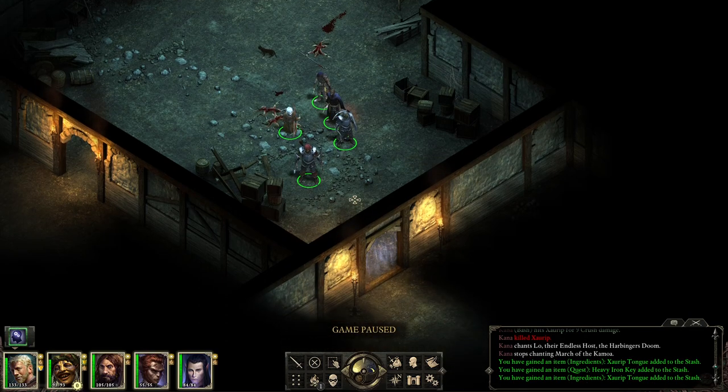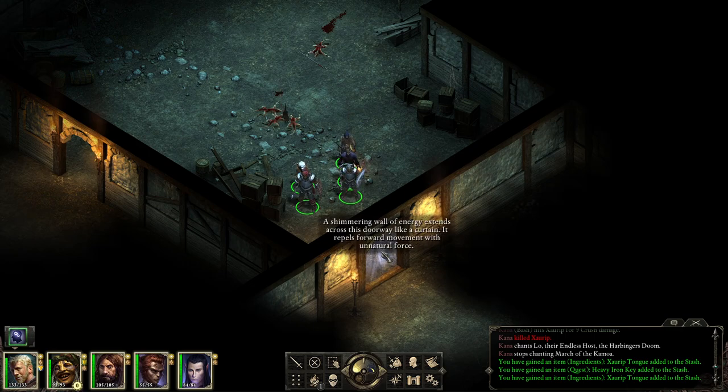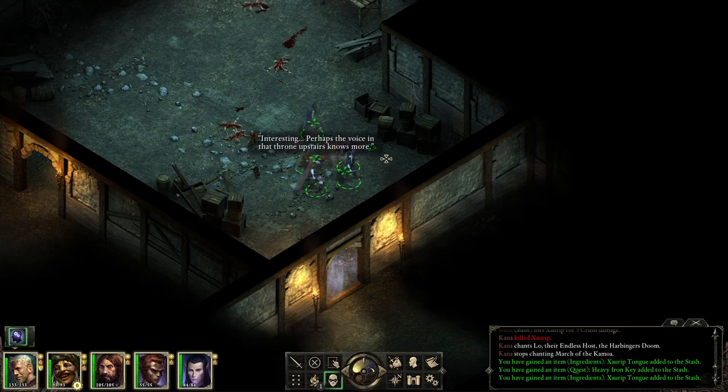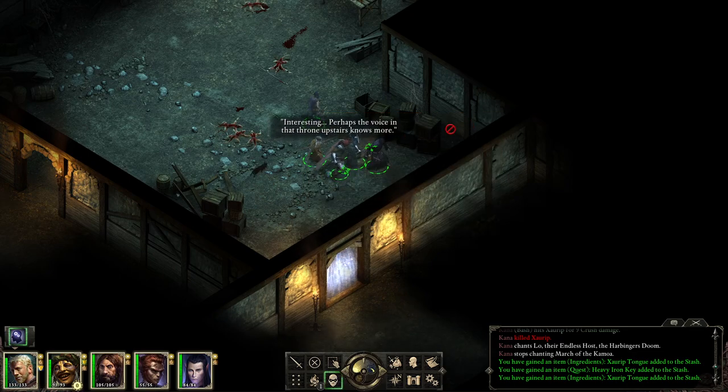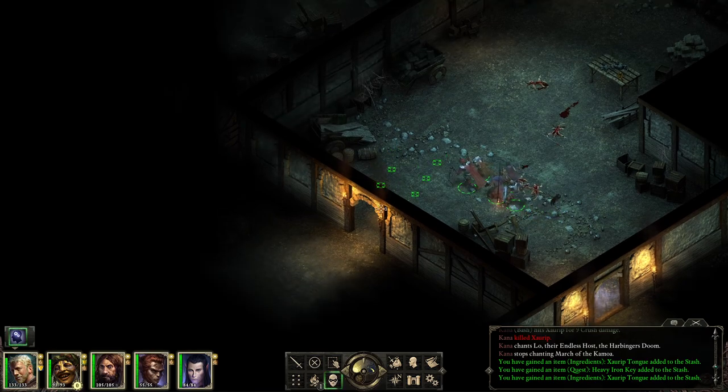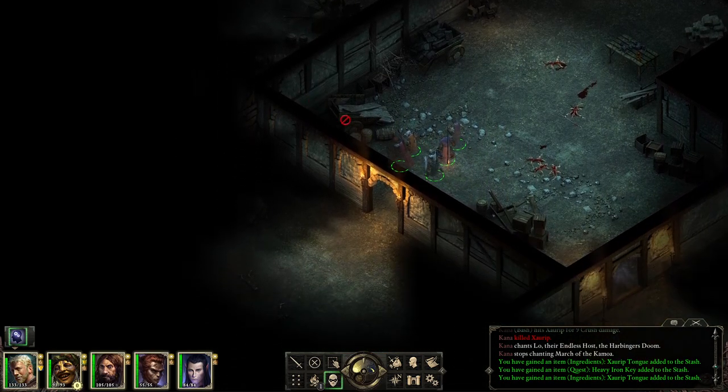We found a staff and a tongue. There's a wall here — a shimmering wall of energy extends across the doorway like a curtain, repelling forward movement with a natural force. Perhaps the voice in the throne upstairs knows more. Okay, I get the hint — we also have that area to explore.